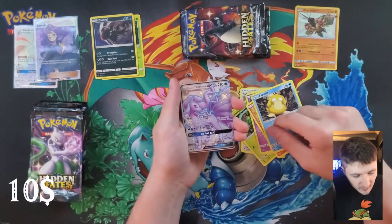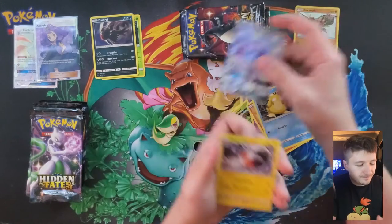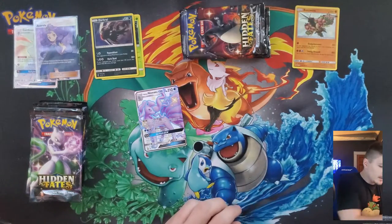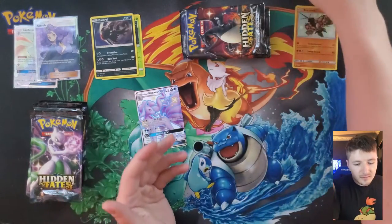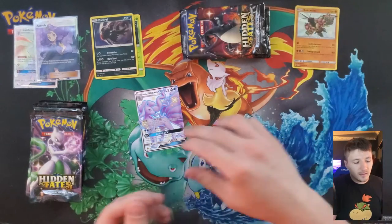Leaf energy - let's see what we get from this pack today. Charmander, Psyduck - we got a Ninetales! It's off-centered though. I like Electrode. I'm sad that it's off-centered, but you still deserve a sleeve because you're Ninetales.